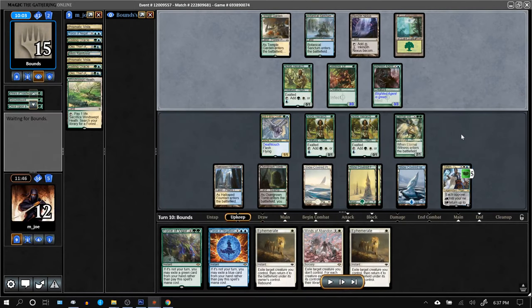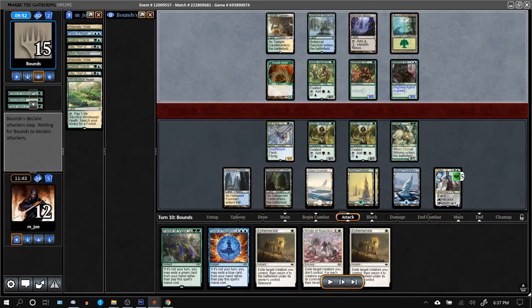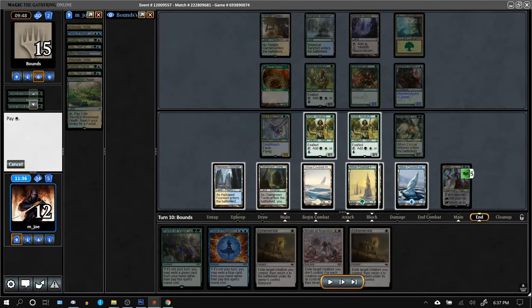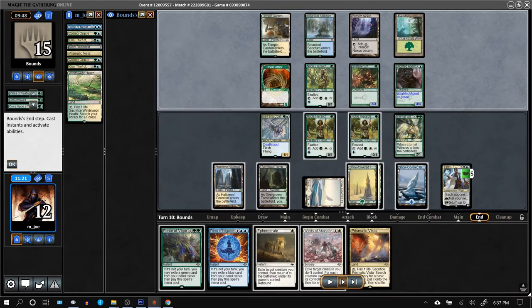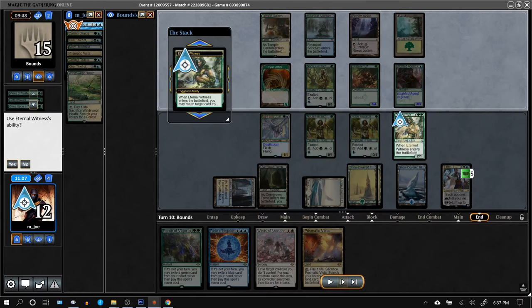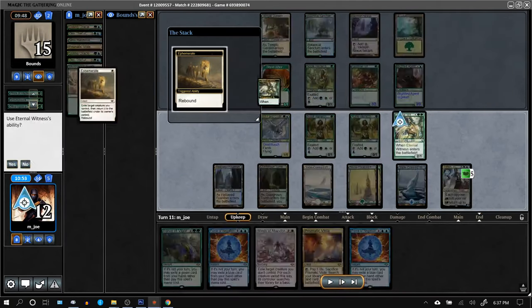I'm definitely going to go up to two Teferis in the sideboard — really good in a lot of matchups. Opponent realizes they can't do anything. I think they know I have Force of Vigor from an early Coiling Oracle. Get back a land and a Force, then get the Ephemerates back.